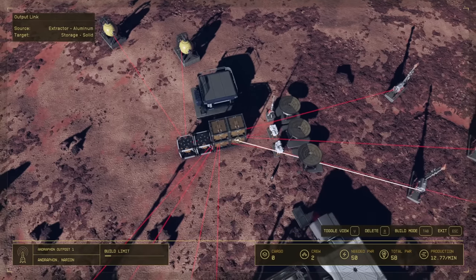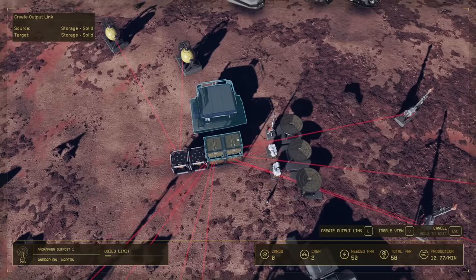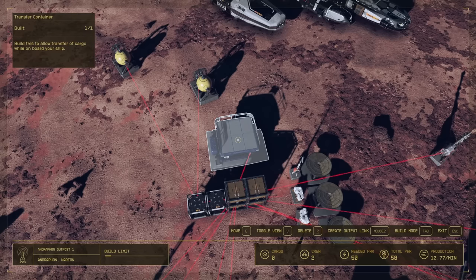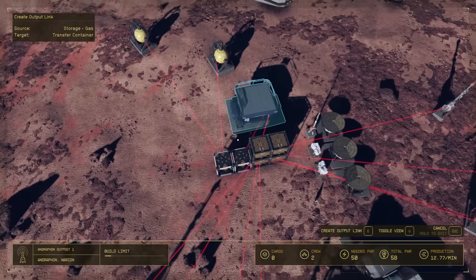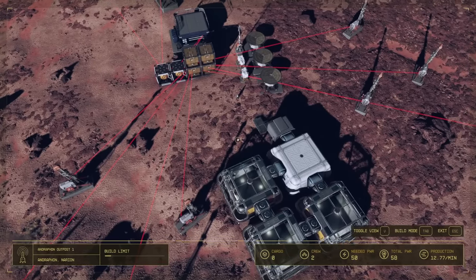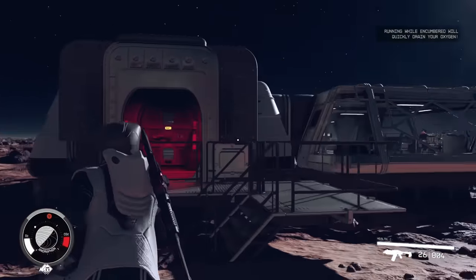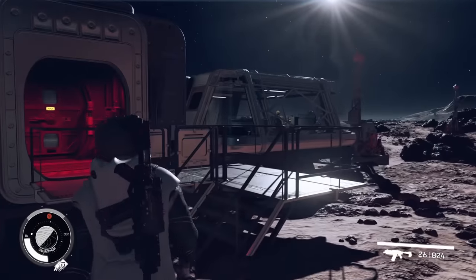Now that we know we can do that, we can create more output links. We can go from this overflow container, link it to the next one, and then link that one further. We can actually link this to our transfer container to allow us to basically transfer things directly into our ship's cargo. You can kind of see how all the systems work — the way we have set up already will really help you get a ton of resources and get into some of the more advanced outpost building mechanics. Time-traveling to stockpile resources very quickly is going to be super helpful.